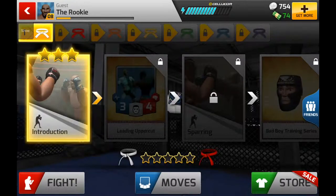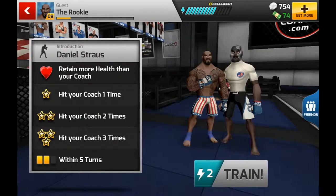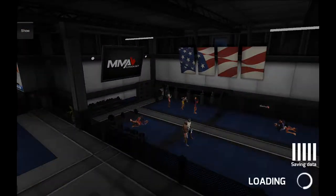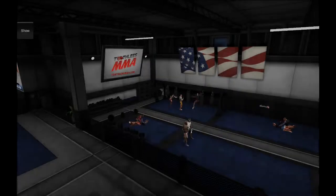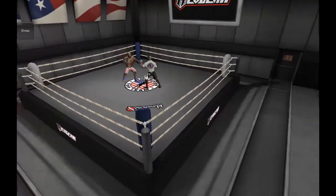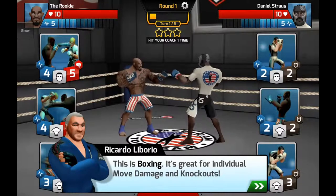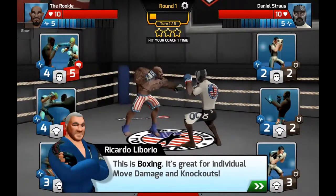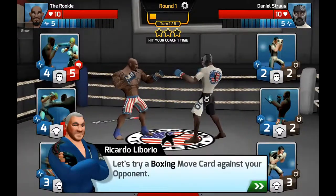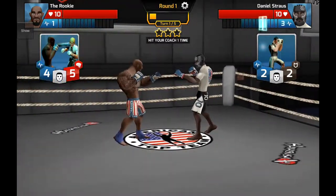If we select boxing we'll go into boxing training. Let's tap the introduction and we'll get the introductory session with Daniel against Daniel Strauss. Head coach Ricardo Laborio will be talking us through boxing as a discipline. Ricardo says this is boxing - it's great for individuals, great visual move damage and knockouts. Let's try a boxing move card against your opponent, so just tap in an attack.